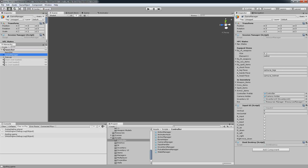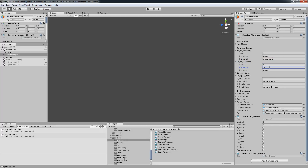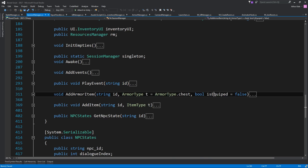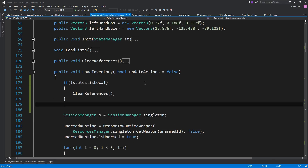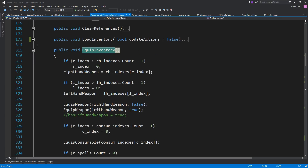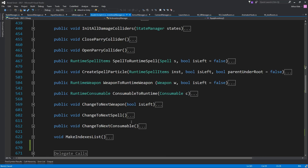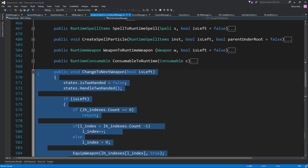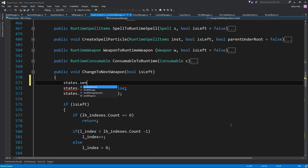Before we do a build, let's add some more items. Let's add two swords — a great sword and a rapier. But we forgot something: when we are changing weapons, we should also pass over the network that you need to change your weapons too. And when we want to change our armor and inventory, we handle it similarly. For example on 'changeToNextWeapon', we call 'states.sendWeapons = true'.